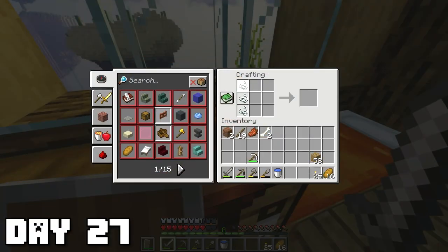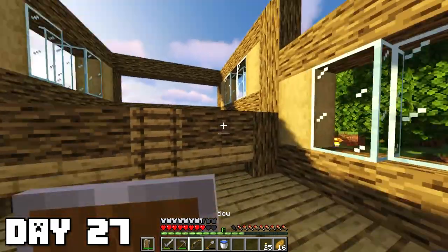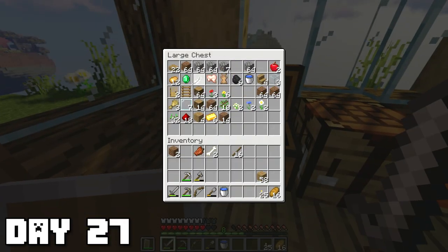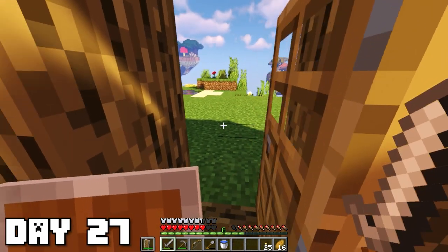Luckily I got exactly enough string for a bow from the spiders I killed. But I forgot one crucial detail — where am I going to get arrows from? We have one feather, we have enough sticks, but we have no gravel at all. We don't have any arrows — how am I going to use this bow?